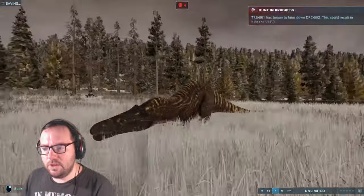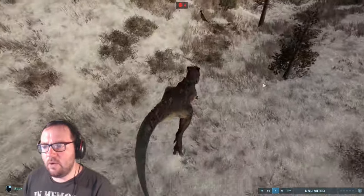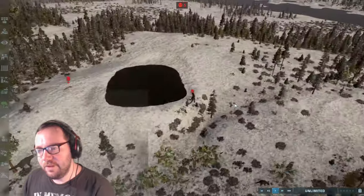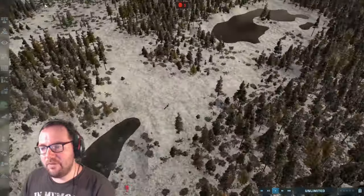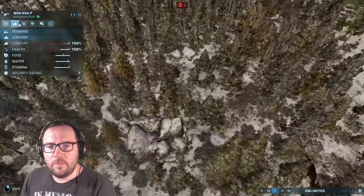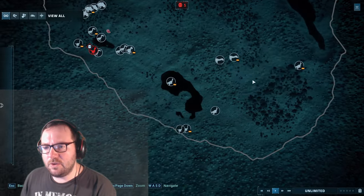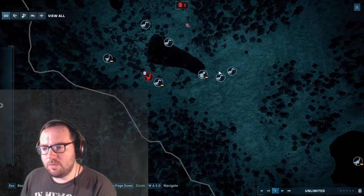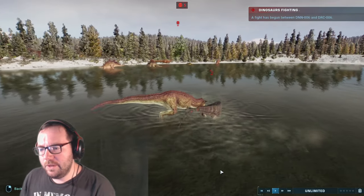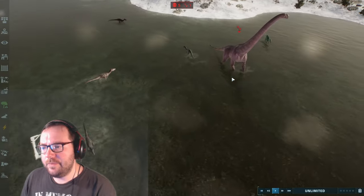We've got a lone Suchomimus chilling over here. A Tarbosaurus is hunting down a Dracorex — it just jumped up the hill. I don't think a dinosaur could do that in real life. Meanwhile, we still have two Nigersaurus chilling over here — they've got all the food in the world, away from the carnivores. There are a couple of Centasaurus wandering. We've got a Utahraptor wandering over here. Grapefruit goes up against another Suchomimus — that Suchomimus is done for, killed by Grapefruit.